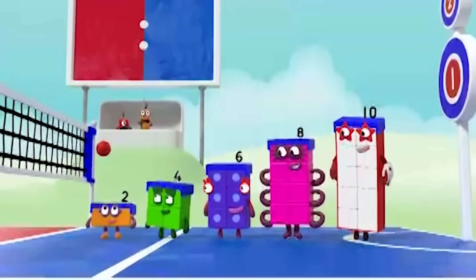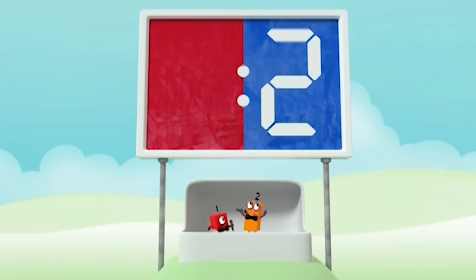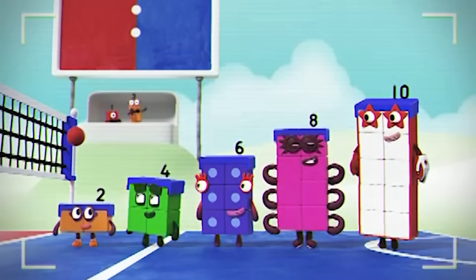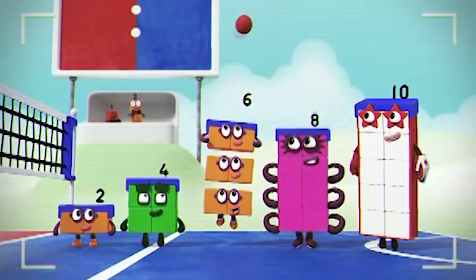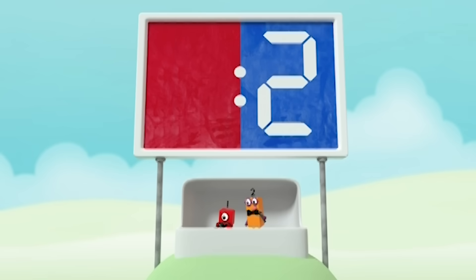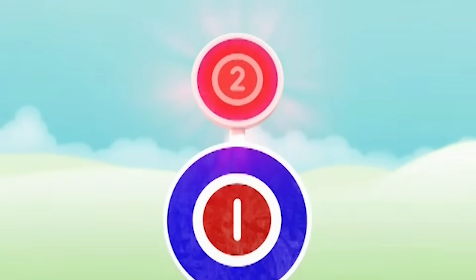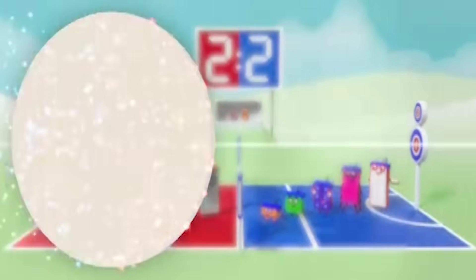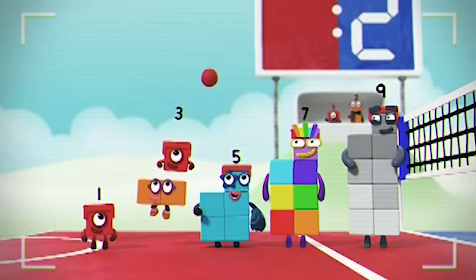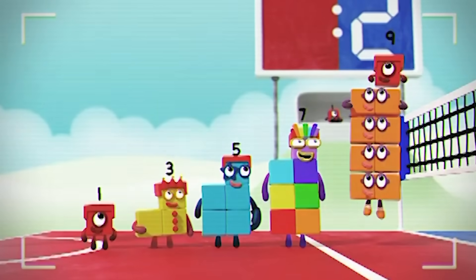We're off to a great start. The ball is with the even tops. It's two, four, six, eight, ten. A great shot by ten — two points to the evens. Now let's see that again in slow motion. Look at that: two, two lots of two, three lots of two. In fact, each of the evens is two more than the one before. Let's see what the odd blocks can do. One, three, five, seven, nine. Amazing — two points to the odds. That makes the score two all. Ed started with one, and there she is again on top of two making three, and again on two twos. Each of the odds is two more than the one before, with an odd one sticking out on top.